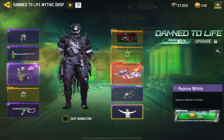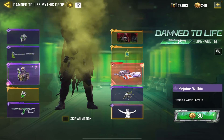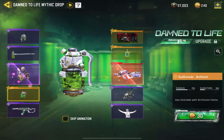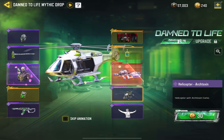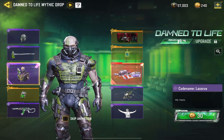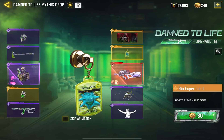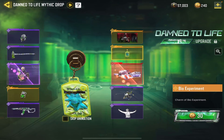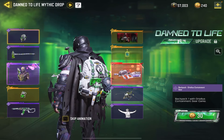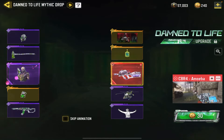They got a Rejoice Within. Hope I at least get that. That's cool, I hope I get that. But the only one is that. Axe — don't care for that. I don't use melee as much. I might start using it for mobility though. And then this backpack looks pretty sweet, not gonna lie.